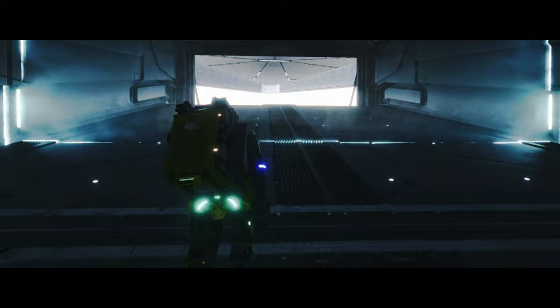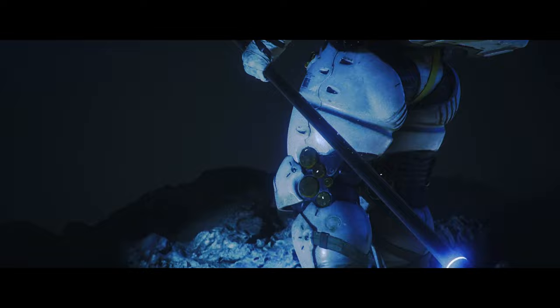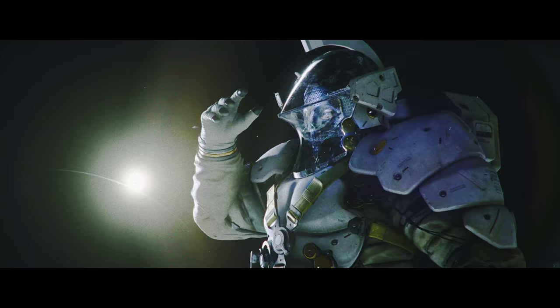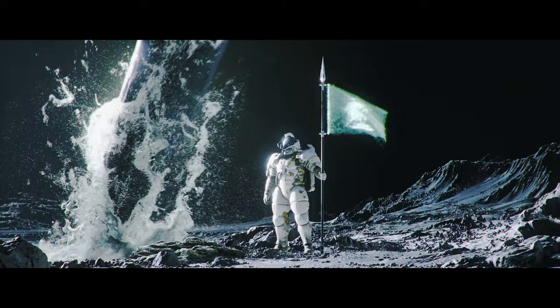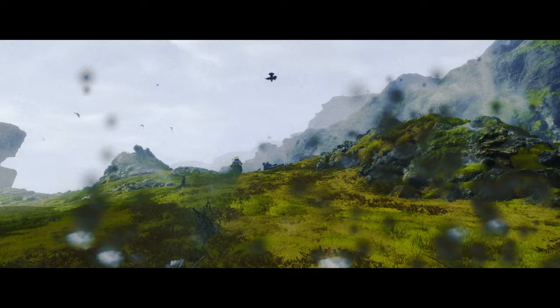Photo mode seemed like a no-brainer for Death Stranding, especially when looking at Kojima as a creative. He's been pretty open about his love for filmmaking and how he originally intended to be a filmmaker rather than a game maker. There are also hints of this love for cinema in his previous games, as there's typically a way for the player to zoom and slightly move the camera during cutscenes, almost as if Kojima is inviting the player to take part in the cinematography. I would love for Kojima to expand on this by allowing players to pick between camera angles during a cinematic — I feel like that would be awesome and very up his alley.